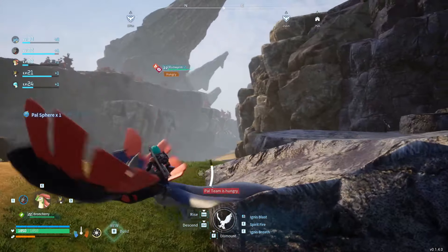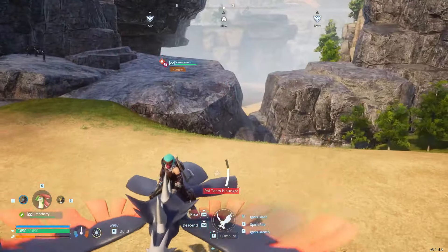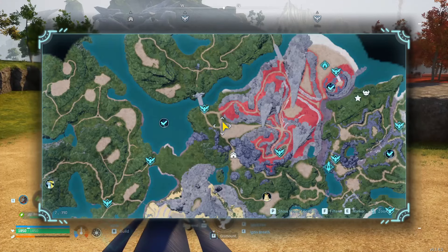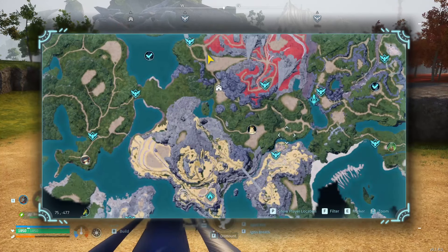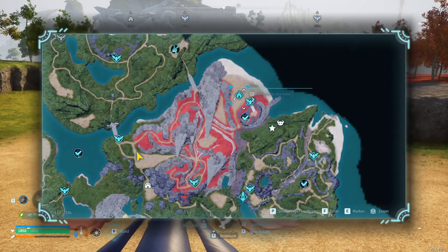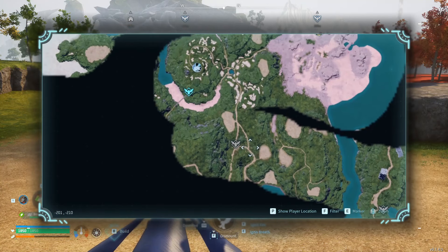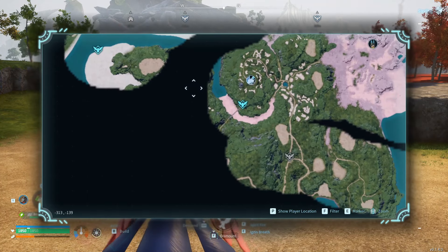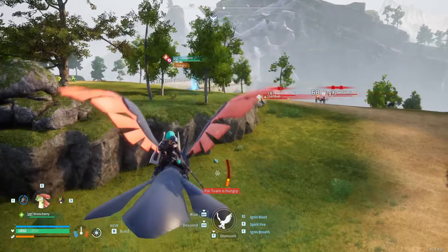So up here you've got a bit more openness. It's a lot more open, but it's a bit more difficult to defend. Still not bad though. There's loads of flat areas where they sort of allow you to think about building. Up here is good as well — on the beach, because then you've got access to the Penking for farming. You don't necessarily need that because there are a lot of fast travel points close by these bosses that make it easy for doing that anyway.